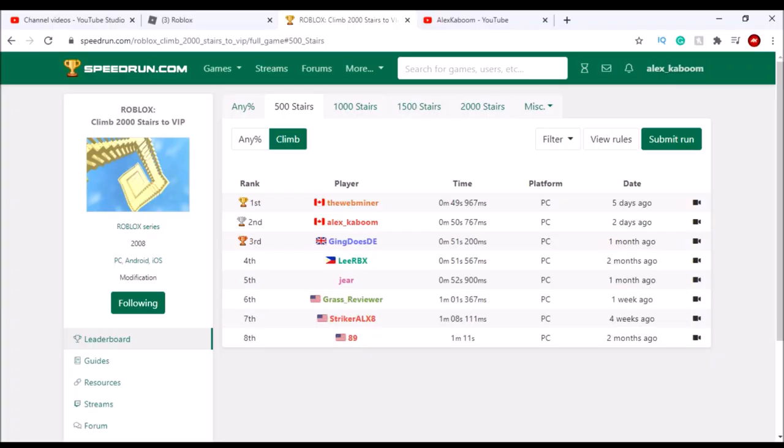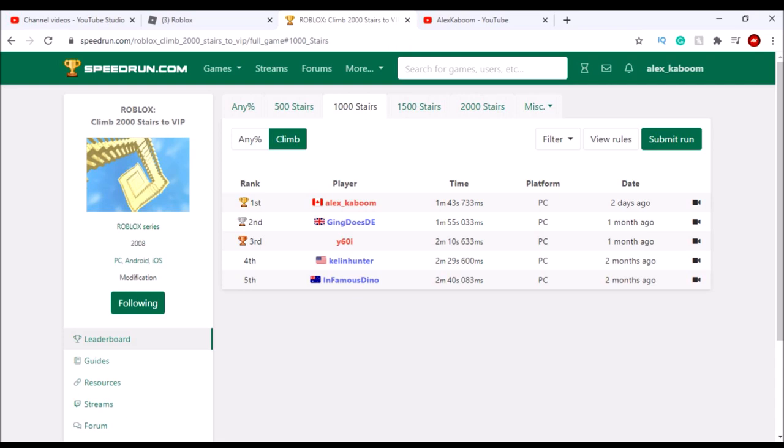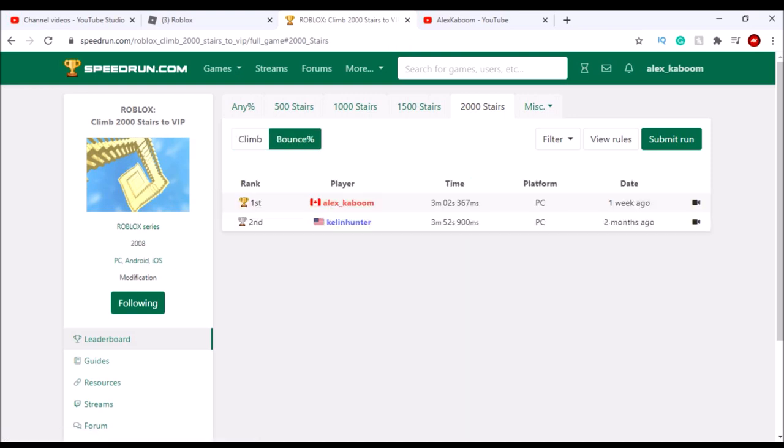For 500 stairs, I'm pretty close to first place and got 50 seconds. For 1000 stairs, I got first place with 1 minute and 43 seconds. For 1500 stairs, I got 2 minutes and 38 seconds. For 2000 stairs, I got 3 minutes and 31 seconds. For any percents, make sure to pause the video because I go through them fast since there's not a lot on the list.